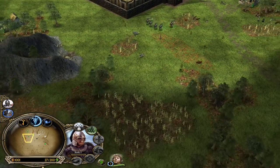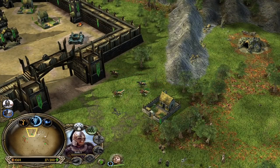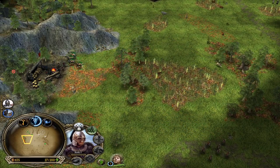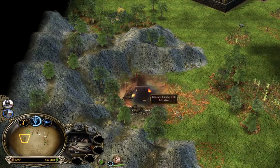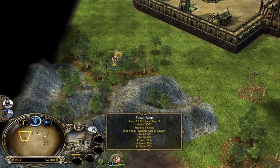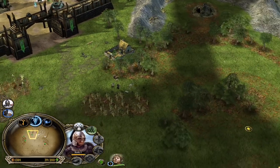I believe what we should be doing is recruit four Rohirrim to get the stable to level 2 for Horseman Shields. Horseman Shields is going to make our horses — in this case the Rohirrim — much tankier against arrows. And with Horseman Shields and eventually Theoden later on, with the additional armor and damage leadership from Theoden, we might be able to deal great damage to the enemy castle.